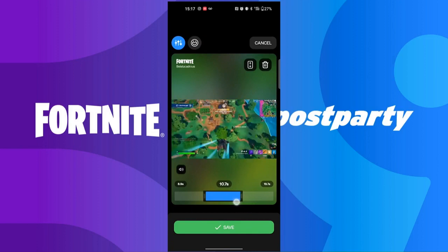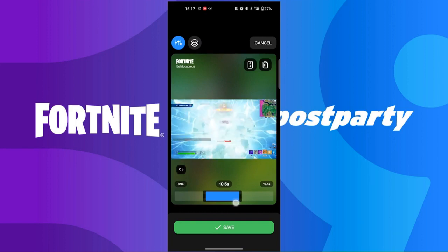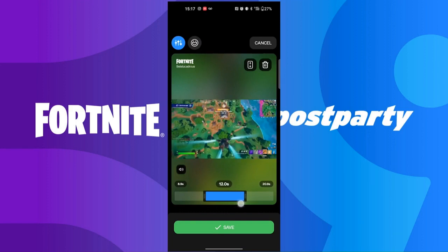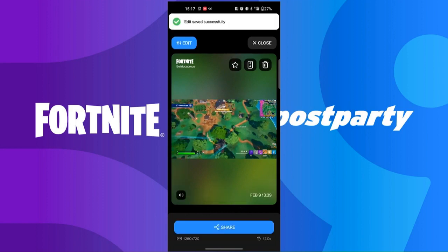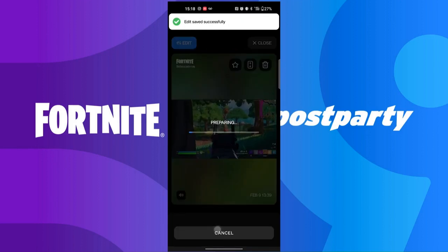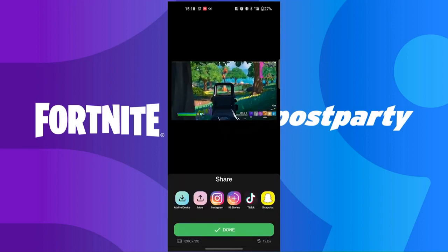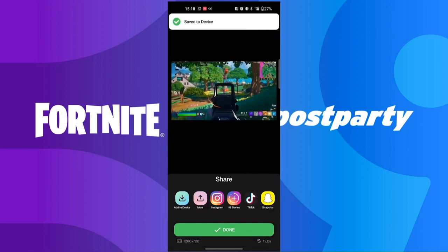Once you've got the action that you like, you click Save, and you can actually export directly to TikTok, Instagram, whatever, or just save it to your device. Once you've found the action you like and exported it and actually clicked that Share button, you will be eligible for the Post Party wrap, which will show up once this segment is complete. Good luck. Have fun.